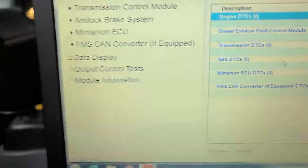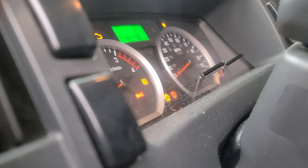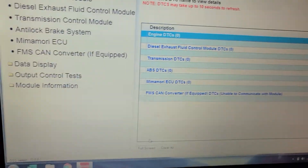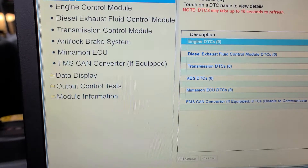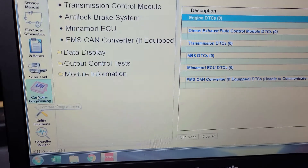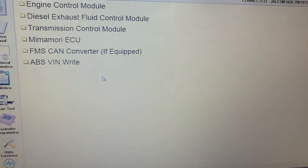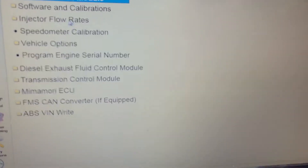Okay, so let's reflash the DCM. It's a 2014, and the truck is on. We're gonna go to control your program — I already have the file inside. We're gonna go to engine and see if it has calibrations.